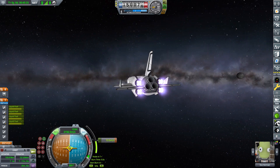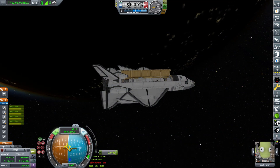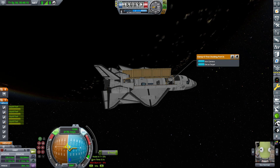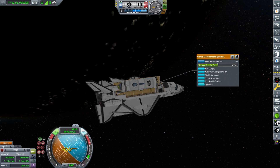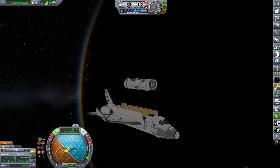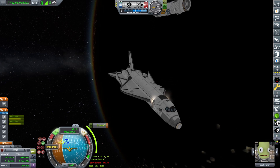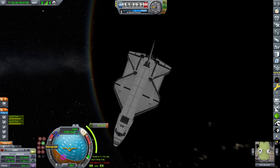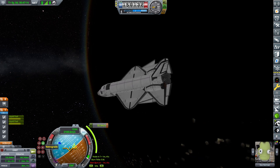Our first piece of the project is going to be our mainsail. There really isn't much that makes this part special, but I like to imagine this is where most of the station's systems like power supply, food, water, and recycling are handled. In reality it's just the top part of the station, so I decided it would be logical to make it the first one launched.